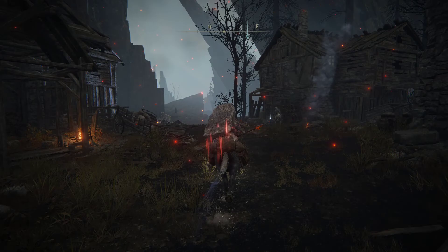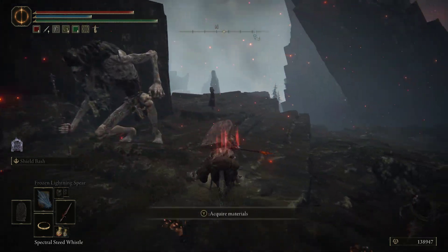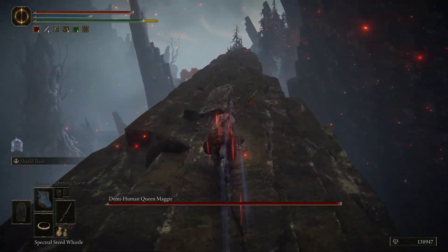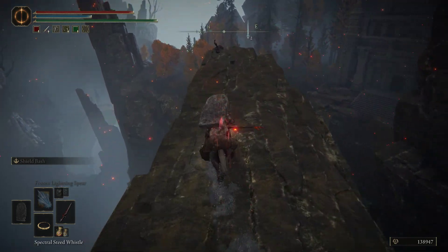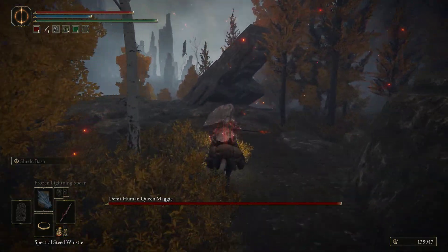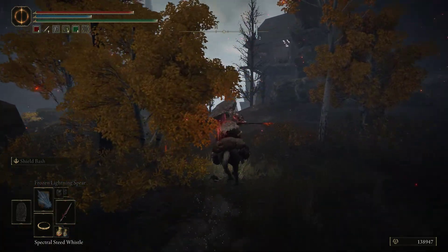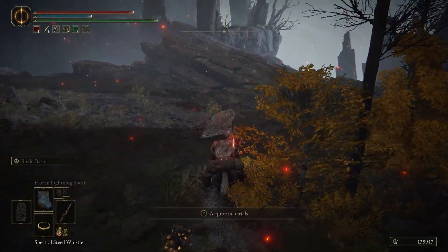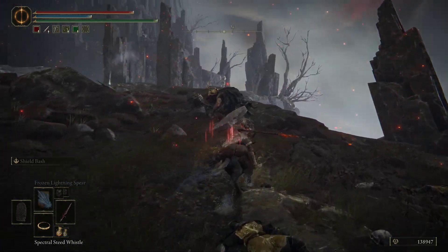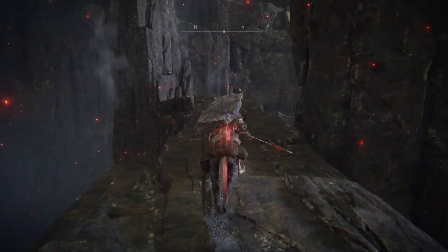Now from the Hermit Village, you just run through here. You're almost there, you just keep running. You're going across that rock that goes across this valley. Keep in mind, from what I know, this is the only path to Volcano Manor. There might be another one, but this is the one that I've always taken.